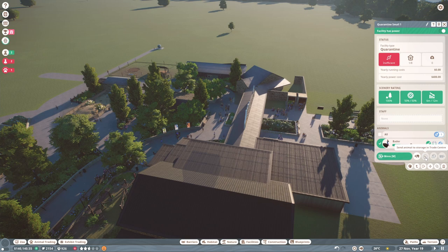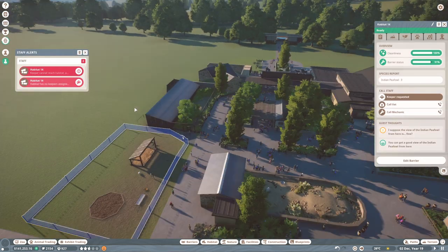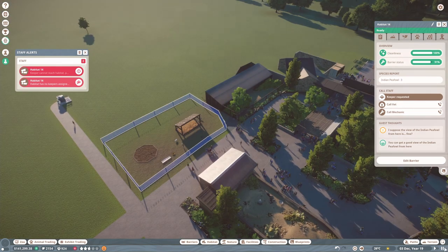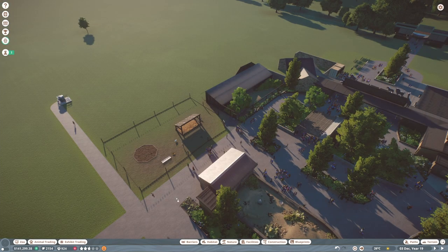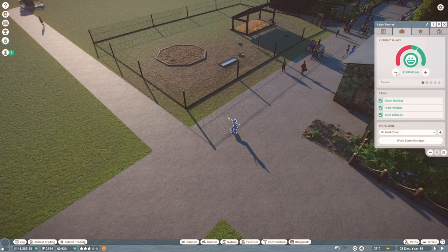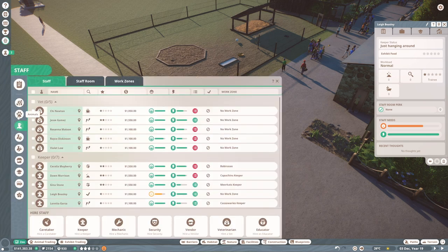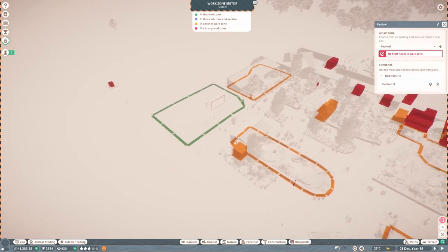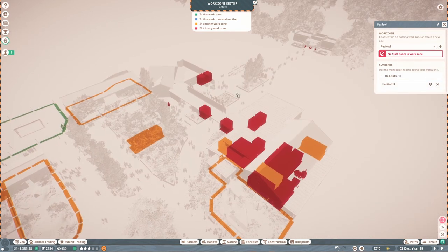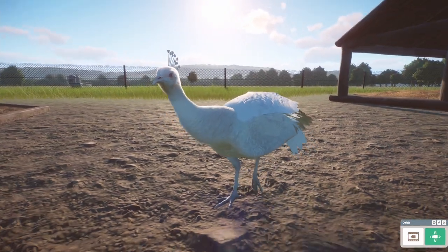We need at least four in the same habitat, so let's get one more male and put them in quarantine. The keeper cannot reach the habitat, so we need another keeper since we've set up work zones. I should have set their wages as I went along. Let's quickly set up a work zone for them — we'll call it 'Peafowl' — and then assign a staff room.